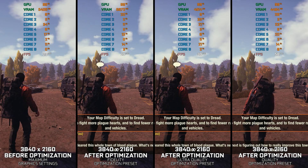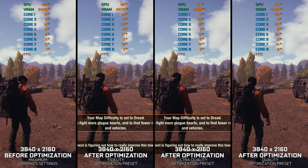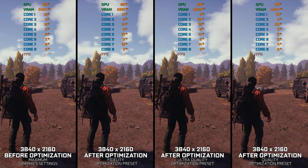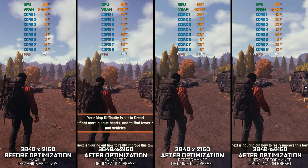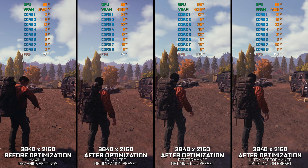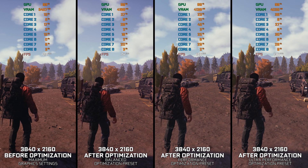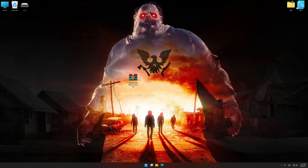State of Decay 2 Juggernaut Edition is the gem of the post-apocalyptic gaming world, and the closest thing we have to what a proper The Walking Dead game would look like. Even though the game isn't pushing any graphical boundaries, an optimized gaming experience is what each game requires. Instead of turning this video into a traditional benchmark for specific PC hardware, let's see how we can optimize the settings and see how much performance we can save.